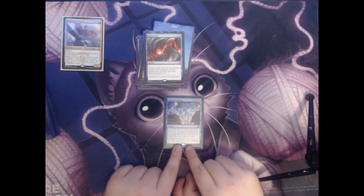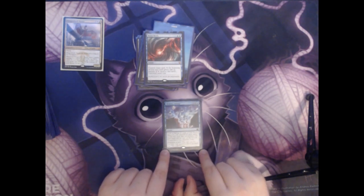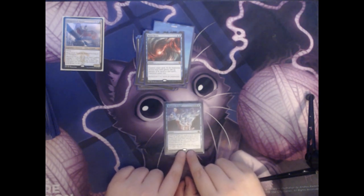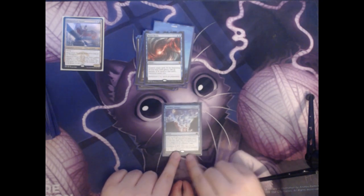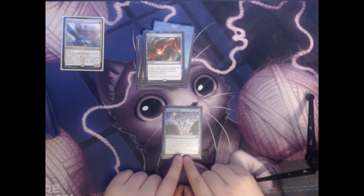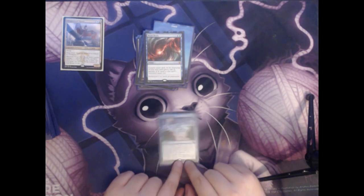Next we have Memory Deluge. This is two colorless and two blue for an instant. You look at the top X cards of your library, where X is the amount of mana spent to cast the spell. Put two of them into your hand and the rest on the bottom in random order. It also has Flashback for seven total mana. So the first time you play this you look at the top four and pick two, and once you flash it back you look at the top seven for a little more card selection.